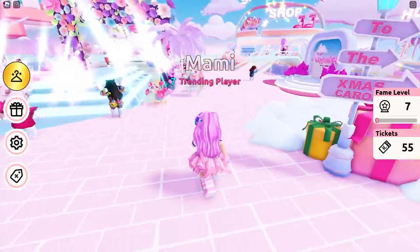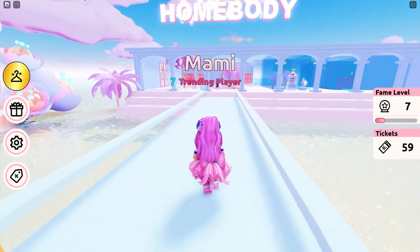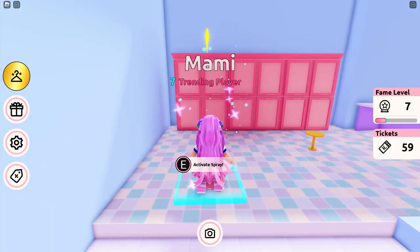The fifth zone is the Homebody. Chase butterflies, then activate spray.